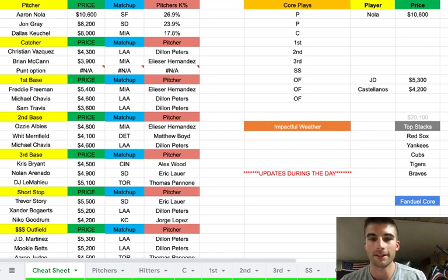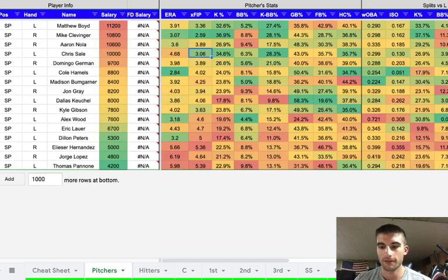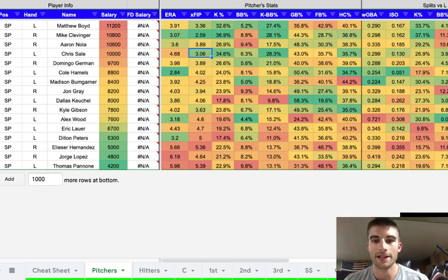Let's get into this MLB main slate. I have four options I like at pitching: Aaron Nola at $10,600, John Gray at $8,200, Dallas Keuchel at $8,000, and Eric Lauer as a cheap option. I also think Matthew Boyd is in play. Let me do a little preview of the pitching sheet by salary.